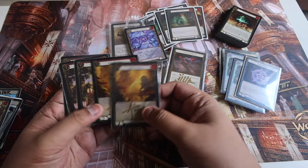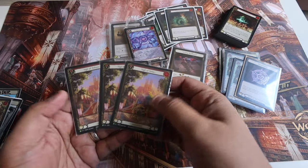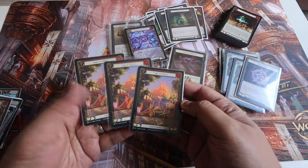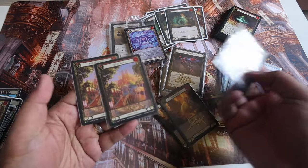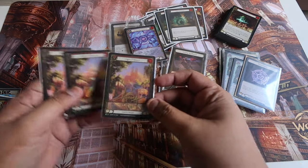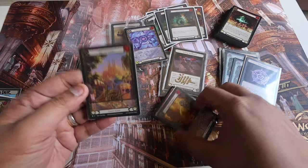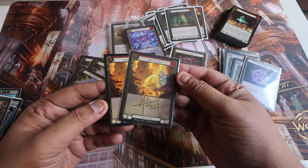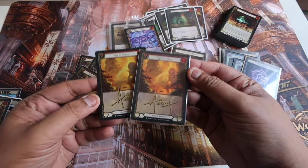Speaking of Worlds, we have the Barcelona Sagrada Familia Sigil of Solace promo card. I have one of them signed; the other two were unsigned — I was supposed to get them signed but the artist wasn't available. The same artist who did the Sagrada Familia Sigil of Solace also did the Merlion Sigil of Solace, which I had signed as well.